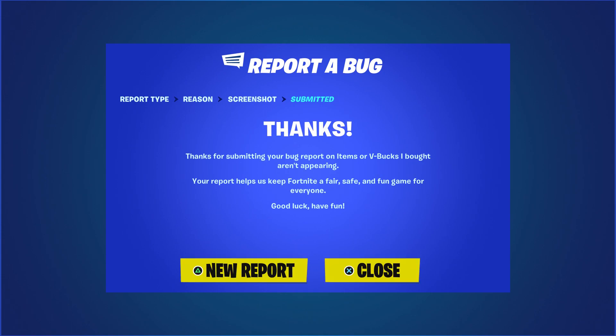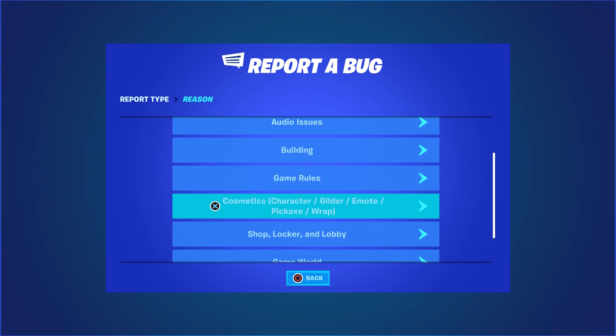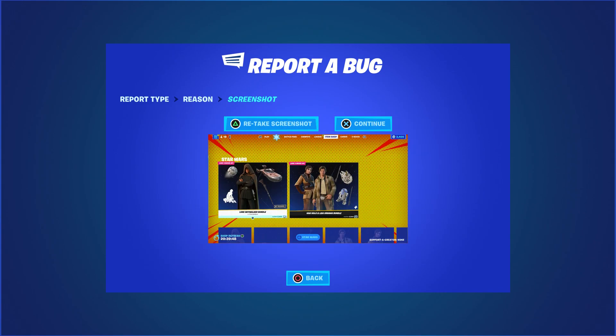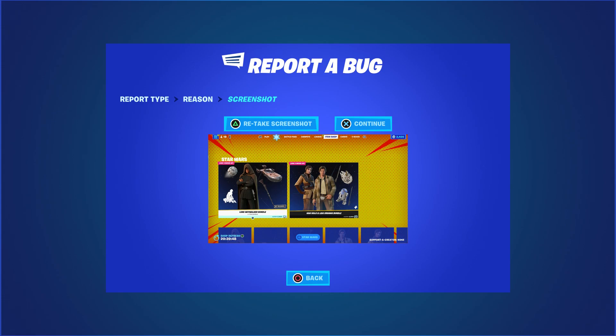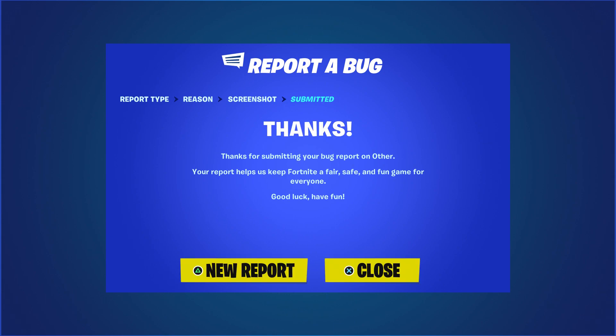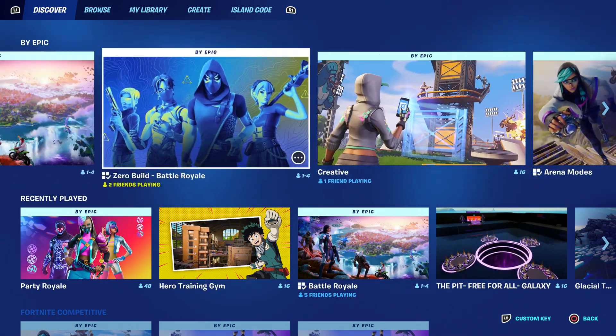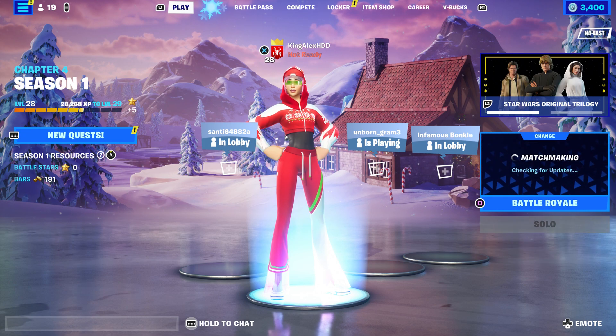Then you're going to click on new report, hover to Luke Skywalker or Han Solo, click on others. You can see I'm hovering to the skin I want — Luke Skywalker. If you want Han Solo just hover to Han Solo. It's not hard at all, it's pretty simple. Then click continue and accept, then click close.